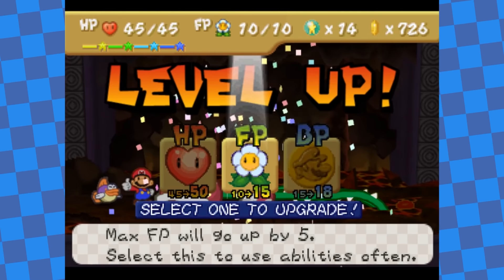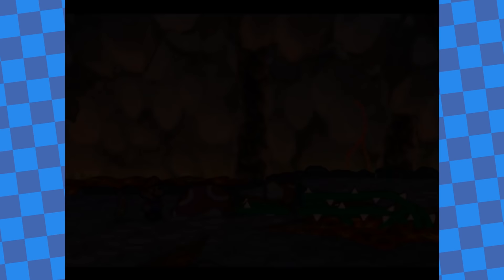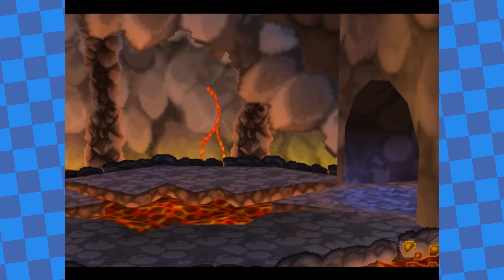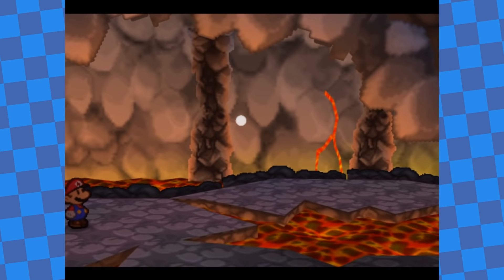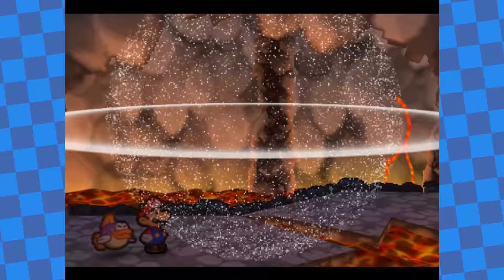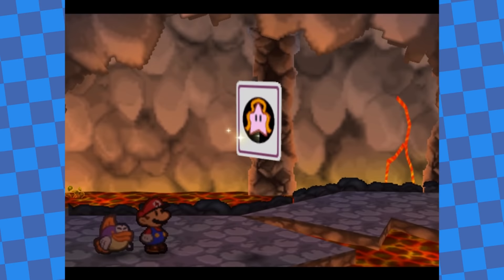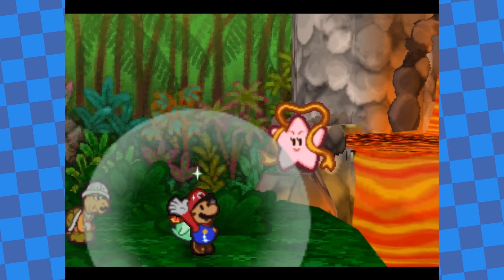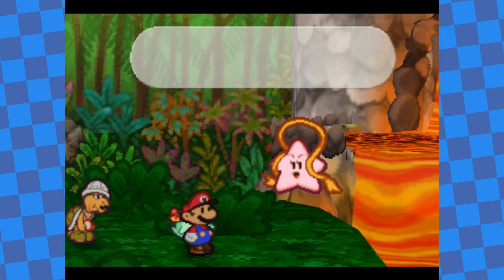I leveled up from the boss fight and upgraded HP one final time. In the first Paper Mario, unlike the Thousand Year Door, your level caps at 27, and HP and FP can only be upgraded to 50 while BP caps at 30. Since I couldn't easily restore HP and couldn't prepare good inventories for boss fights, I wanted as much HP as possible. At this point I also got the special ability Smooch — it costs 3 star power instead of Refresh's 1, but restores 20 HP instead of 5, which is really good. From this point on, Smooch became my HP healing option of choice. I also obtained the Last Stand badge through Peach's chest, which halves damage taken when Mario is under 5 HP.